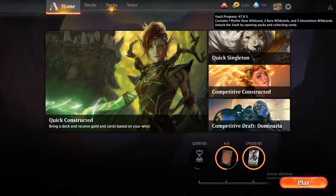Next, you have the Vault. When you open a booster and get a card you already have four copies of, opening a fifth copy will destroy it and increase your Vault percentage. Once the Vault reaches 100%, you can open it and receive 1 Mythic Rare wildcard, 2 Rare wildcards, and 3 Uncommon wildcards. This makes it easier to complete your collection.